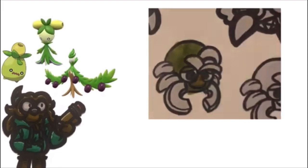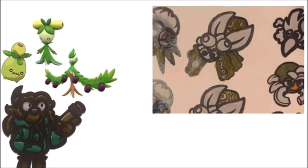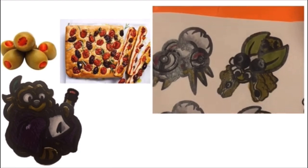My mouth is full of oil! Thick cooking oil! I designed the Smoliv, Dolliv, and Arboliva line in a similar way to Bounsweet and Sunkern previously, but rather than having shelled and un-shelled forms, I simply translated their line into two separate snacks. In addition to olives themselves, I also included some olive-stuffed focaccia in their designs — a variation of Italian flatbread I found some very delicious-looking recipes for online. The bug is the olive lace bug, which commonly feeds on the sap of olive trees.